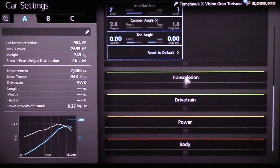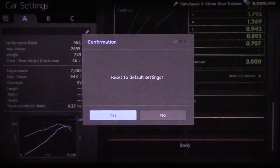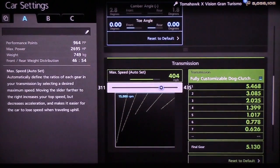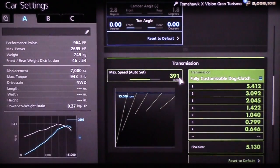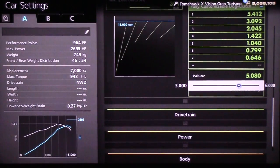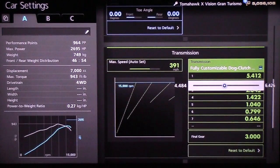We're gonna come down to our transmission, which is a bit different than any other transmission. You're gonna bring your max speed to 391, two clicks to the left, and then drop your final gear to 3.000, all the way down to the left. You're only going to be using five or six gears with this tune — it really does not make a difference which gear you run in, fifth or sixth. You are going to omit seventh gear, however, so I do caution you there.